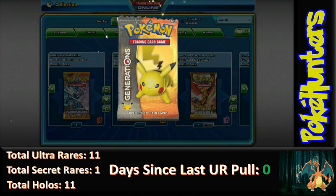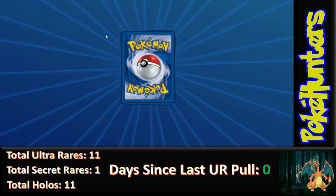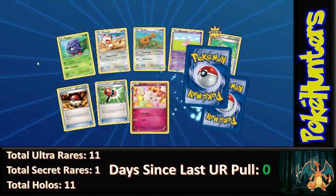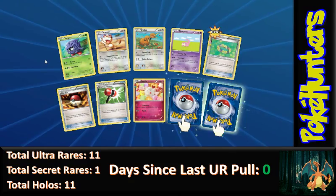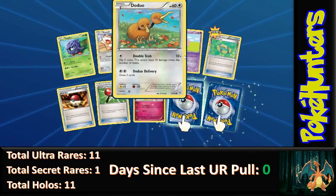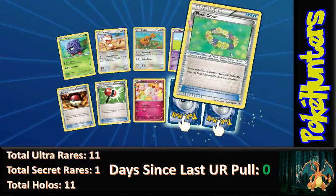If you guys saw yesterday's video, I think that was probably the best in the series so far, so let's hopefully keep up the streak. We have a double rare pack again, and we have a Tangela, Meowth, Doduo, Slowpoke, and Floral Crown.